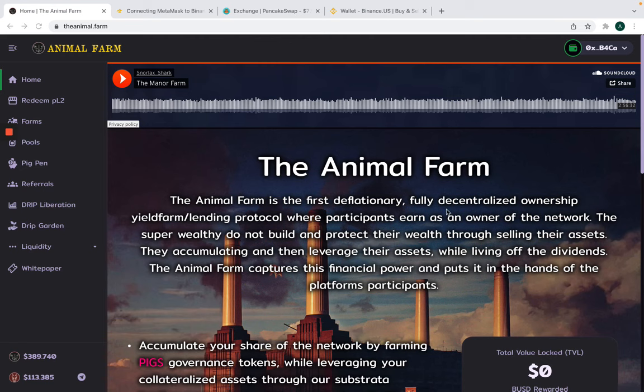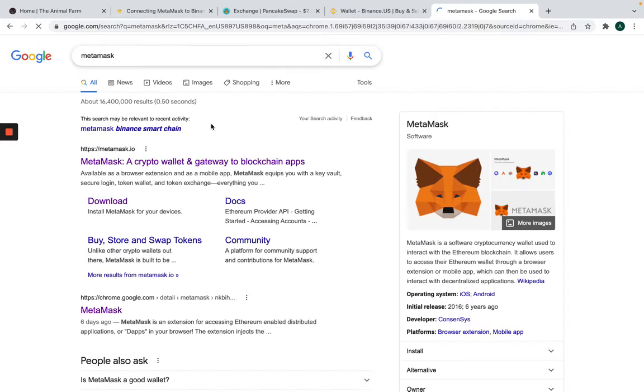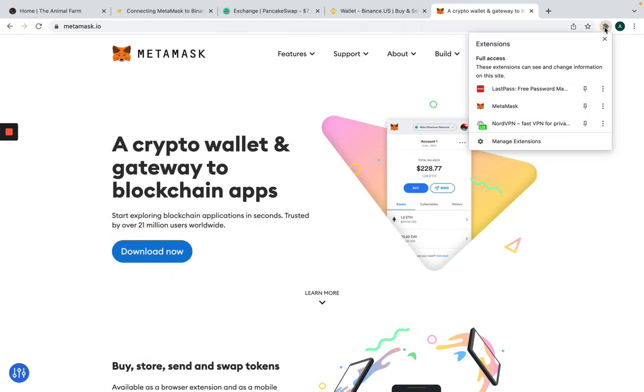Let's get straight to the point so that you can get going and get started with this as well if you decide to move forward. So first and foremost, you're going to have to get a MetaMask wallet. Where do you get a MetaMask wallet? You simply type in MetaMask, go to the MetaMask website, download it, follow the steps. It's going to prompt you to download a Chrome extension. You're going to enable that and then go through the steps of creating a wallet — pretty straightforward.